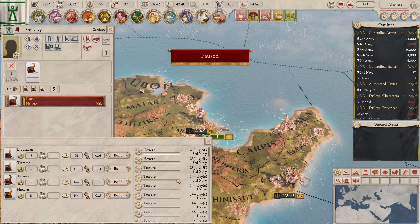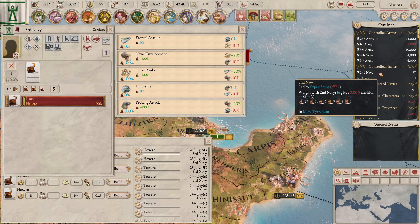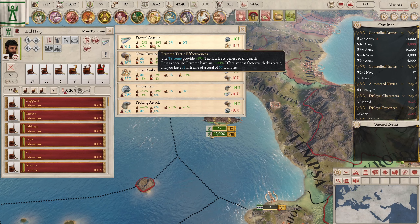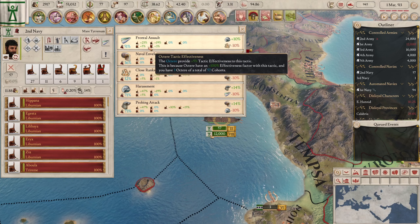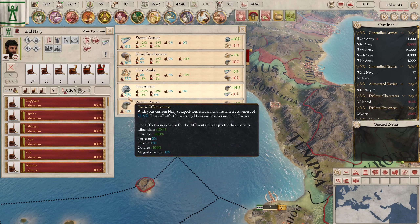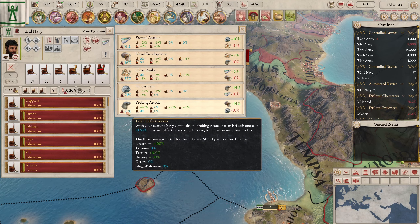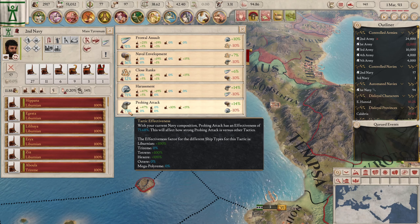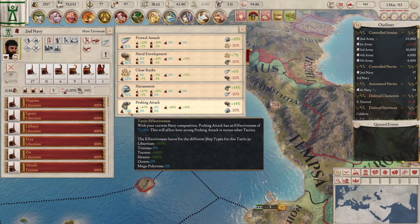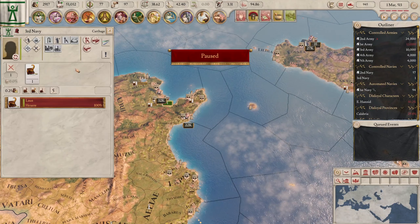We still need 50 more ships, so we want this to be heavy, but let's check fleet tactics. Frontal assault has bonuses to the big ships — the triremes — harassment has bonuses to the little ships. Probing attack gives bonuses to the hexeres, triremes, the big ships and the tiny ships. Good to know as we build our fleet.